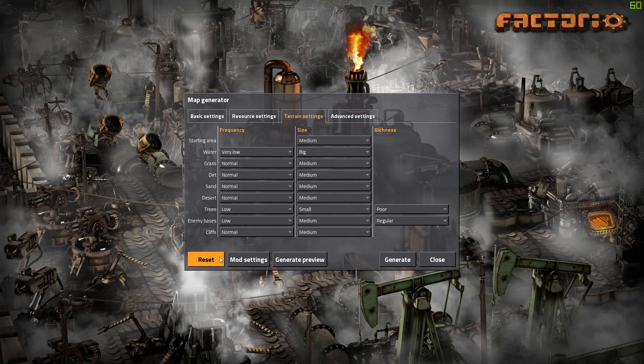Also new in 0.16 is that you can tweak a lot of different terrain settings — everything from water, grass, dirt, sand, desert, and trees. Trees can be changed in the settings, meaning we don't have to have trees overgrowing everywhere, and we don't need a dedicated storage for trees anymore, which is amazing. Also new are cliffs, which makes a lot of difference to the game.